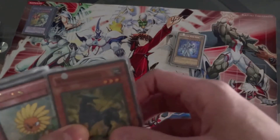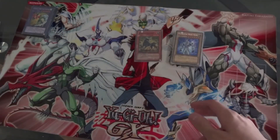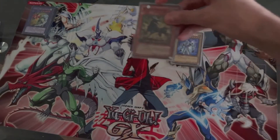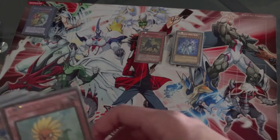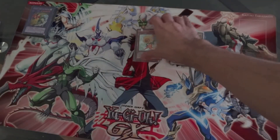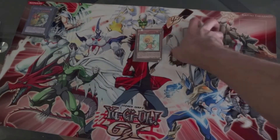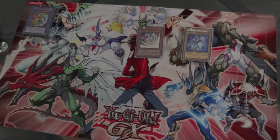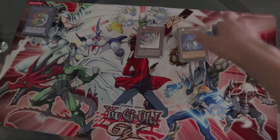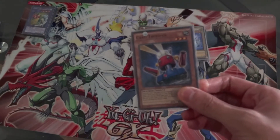Next we got the non-E-Hero monsters that support the deck. We got Rottweiler — it's good to recycle your E-Hero slash power, so you can come back and fuse again. We got Dandelion — it's a good defensive card and allows you to have tribute fodder for your two ace monsters. Spell Striker special summons himself, you attack directly, and you can use him as tribute fodder since he special summons himself by banishing a spell card from the graveyard.